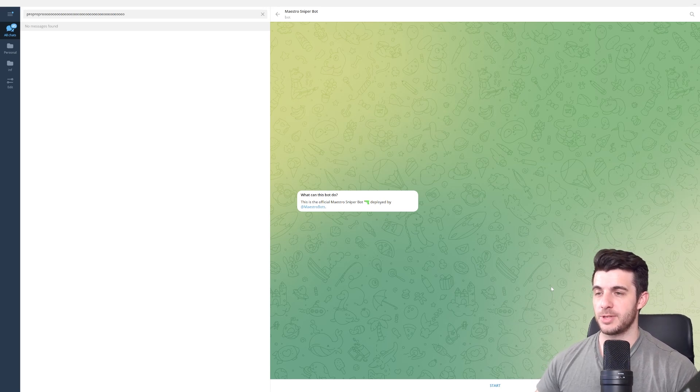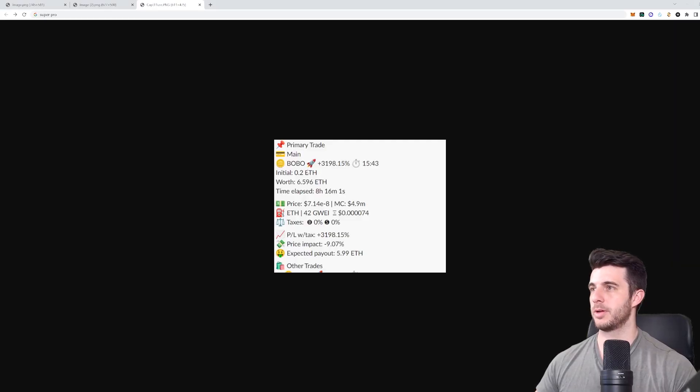I'm going to cover how to use it, how to set it up, and the settings I use. I've tested out a whole bunch of settings and I'm going to share what has worked for me in terms of sniping launches or copy trading accounts. Before I go through all of that, I want to show you some of the trades — this is from a wallet I'm copy trading. When this wallet I follow buys a coin, the sniper bot will copy trade and do a buy.